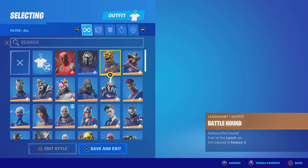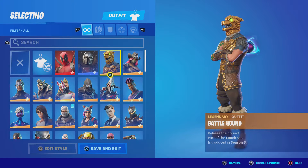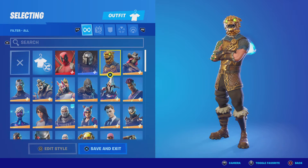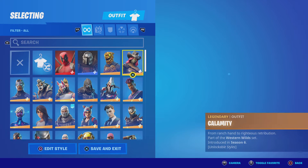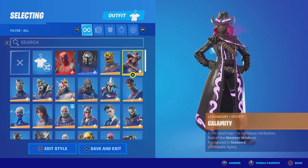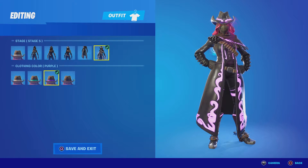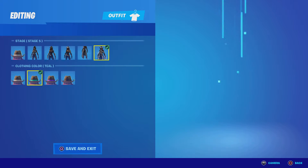Battle Hound — I haven't worn this in a while but it's actually a pretty good skin, I used to wear it a lot. Calamity — I wore this when it was in the battle pass and stuff, it's actually a really good skin, I have all the styles, I just don't really wear it a lot anymore.